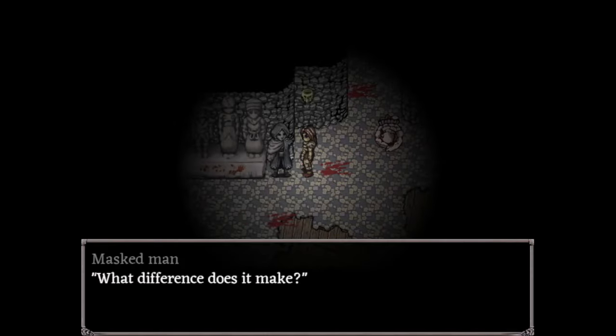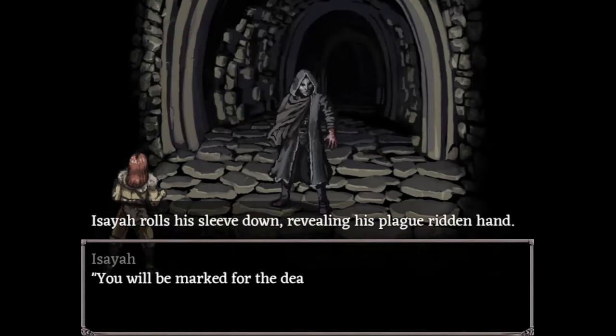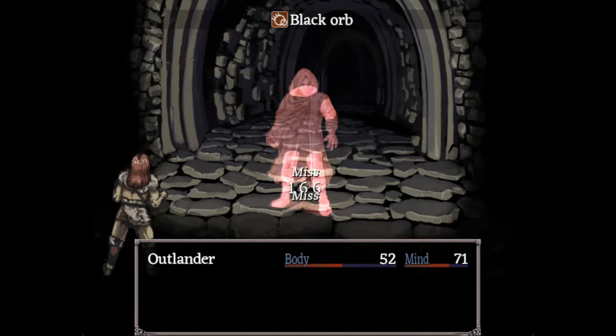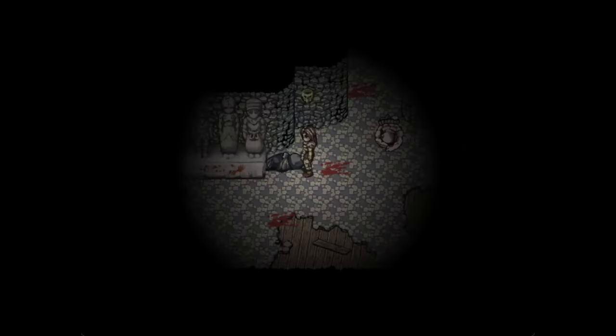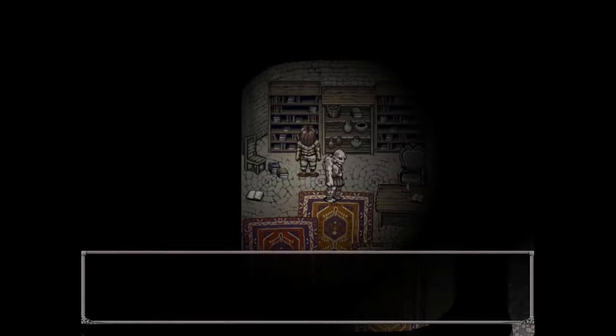Now you have the first choice. You can either give him 50 silver coins, or kill him and take map number 1 and map number 2. Important: if you kill him, you won't be able to do the mercenary ending, because you will not be able to get map number 3.